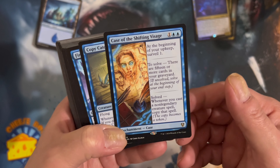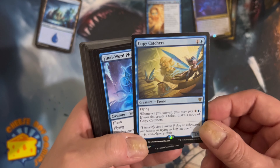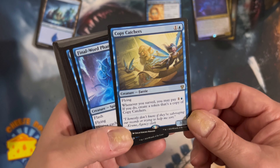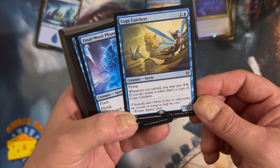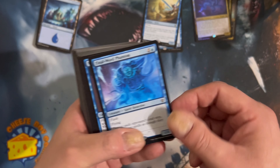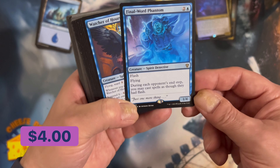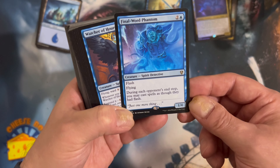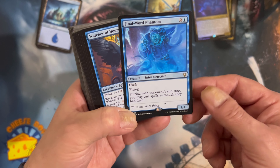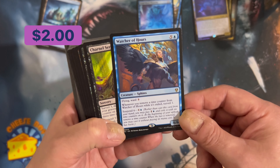Case of the Shining Visage with our saga. Copy Catchers - flying, whenever you surveil you may pay one, if you do create a token that's a copy. Copy cards are always fun. Final Word Phantom - flash, flying, whenever an opponent's end step you may cast spells as though they had flash. That's always good too.